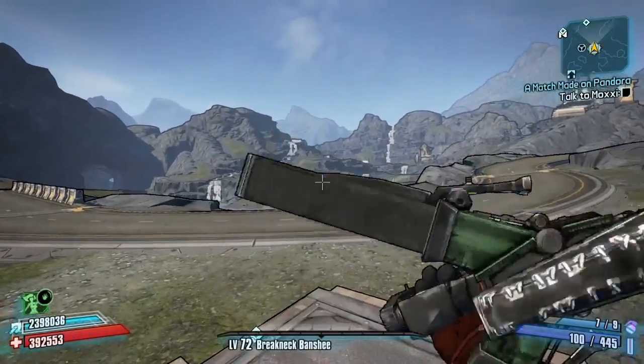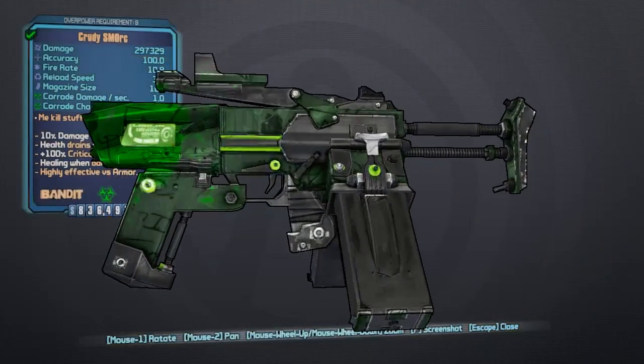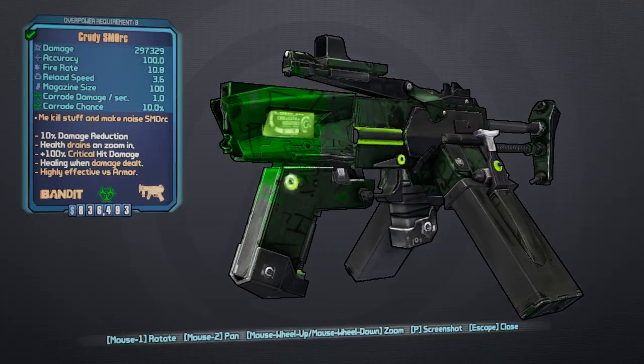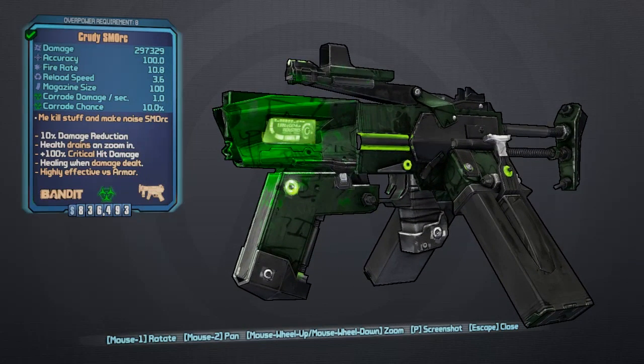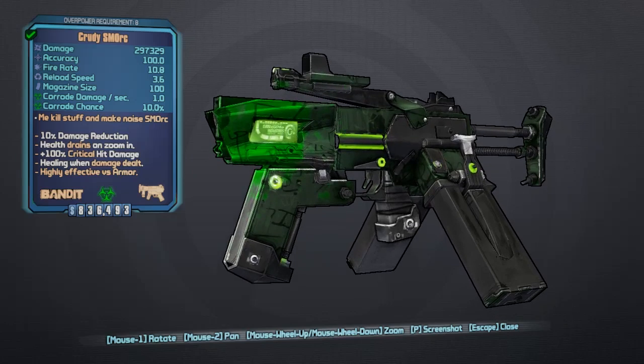This is what the weapon will look like once you've done it. Let's get it on the overview so we can have a look — it's now a pale pink kind of color rarity. The flavor text says 'me kill stuff and make noise smork,' and there you go, that is exactly what it looks like.